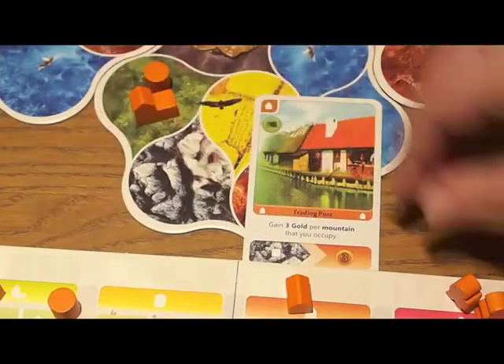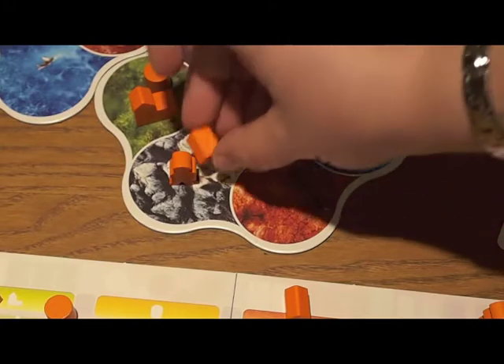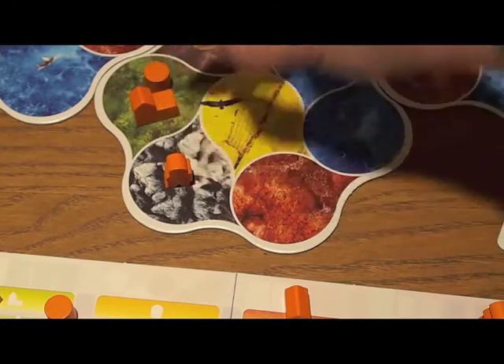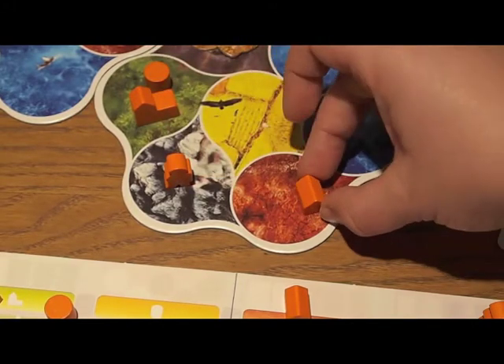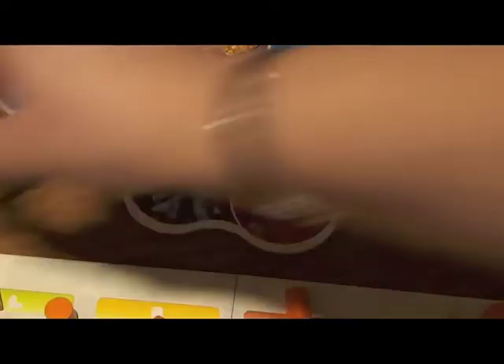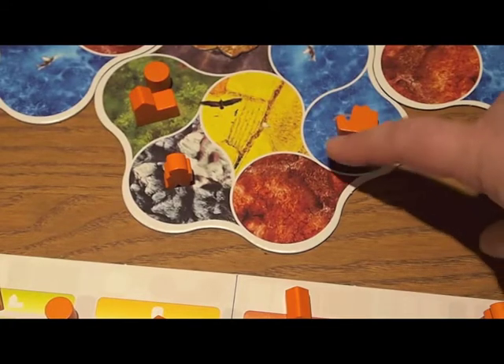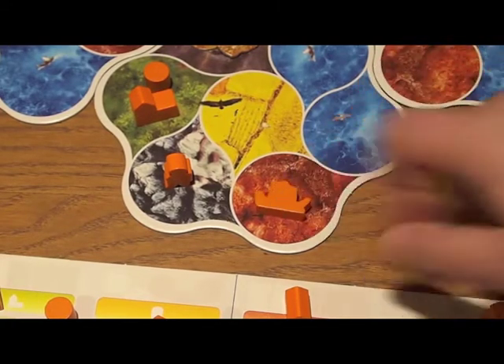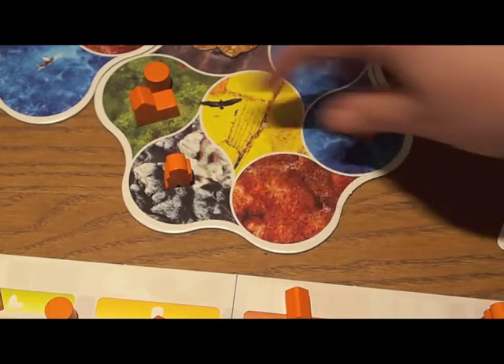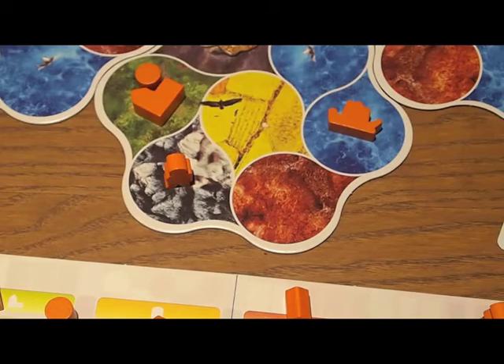If you already had some buildings out on the board, you would have to place the new one either in the same spot as one you own or in an adjacent spot. Now, one of your tokens is a boat, and the only thing that can go on water for the most part are boats. Boats can't go on land, and all other building types go on land — that just makes sense.